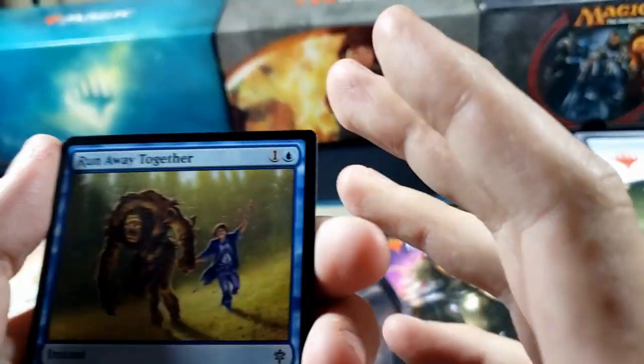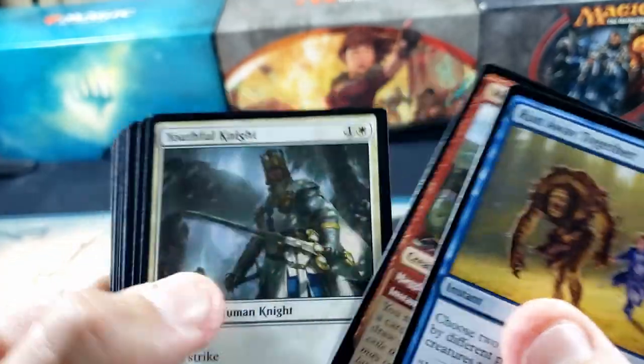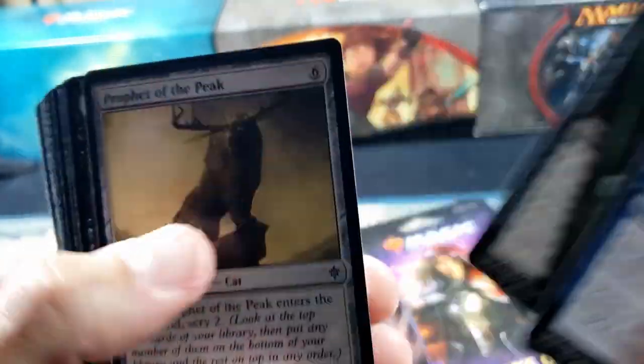All right, we'll go ahead and put that Nyx Lotus up. Not bad. Let's get into the Throne of Eldraine — hope I'm saying that right. That was the Theros packs. Throw down in the comments below what you think that should be called, and give me some music suggestions too. Run away together — yeah, that's what I did, I ran away.